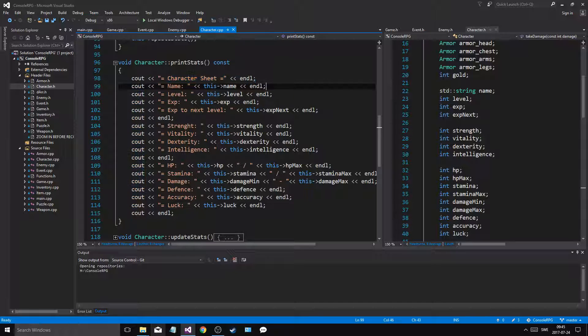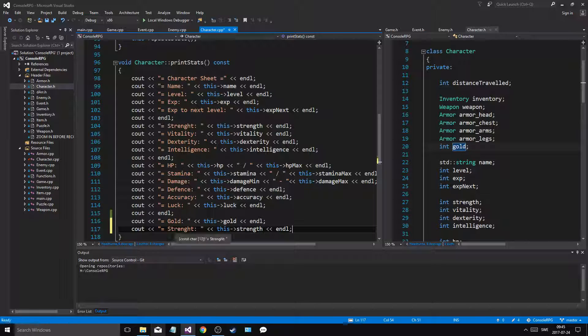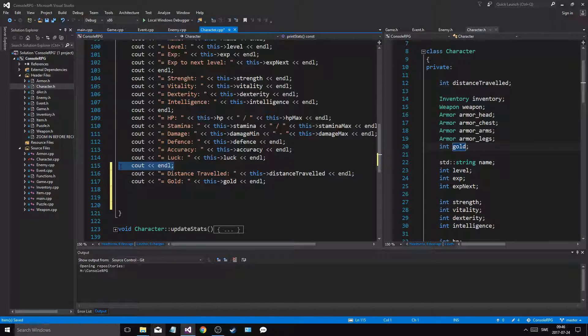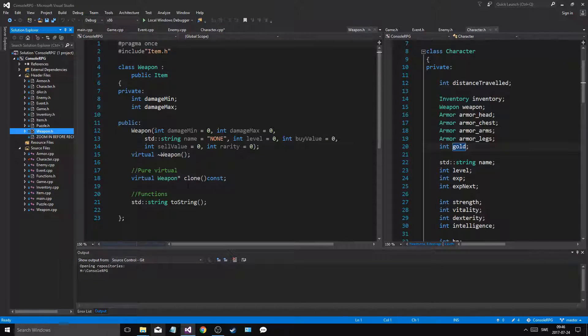The character sheet name doesn't say 'distance traveled', so I'm gonna add that. I'll take gold as well — that's gonna be your items right here. I'll do all the items down here. We'll have another function for printing the actual name, 'distance traveled', and then another for gold and distance traveled. I'll do another one for armors and weapons. Let me open up weapon — do I have a get_name?